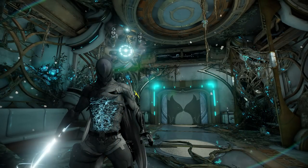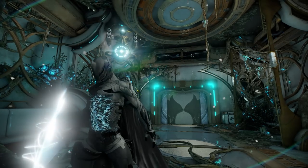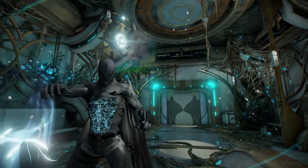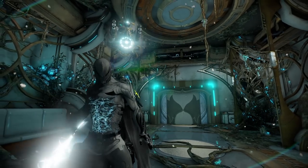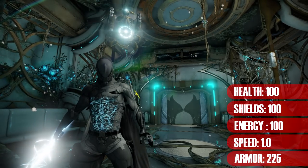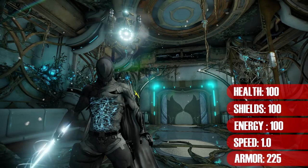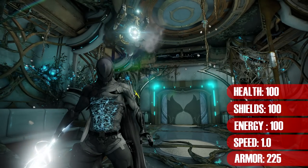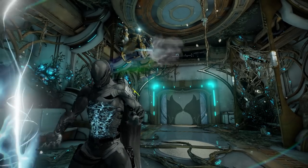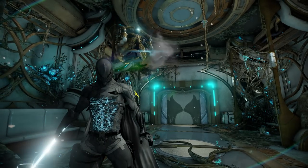Excalibur is what I like to call a hybrid caster frame. He makes good use of mobility and utility from his kills while also excelling at swordplay, sporting a hefty all-rounded 100 health, shields and energy, with average speed and more than average armor of 225. You will soon see why Excalibur is truly the jack of all trades in Warframe.